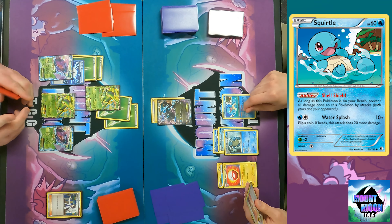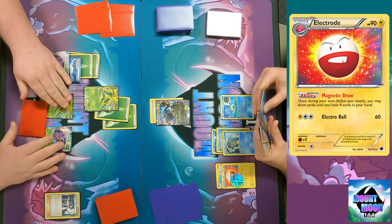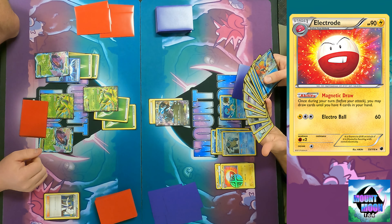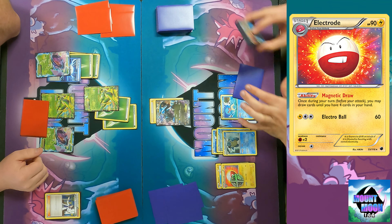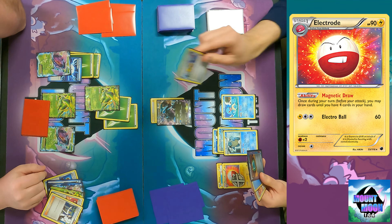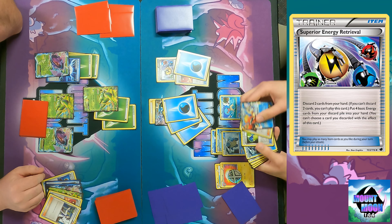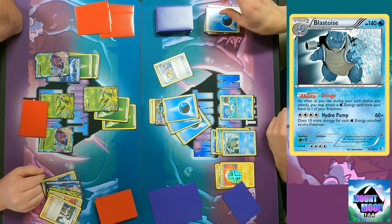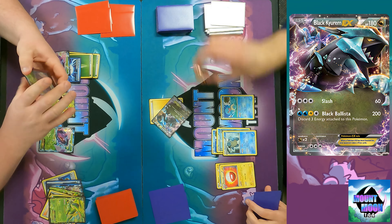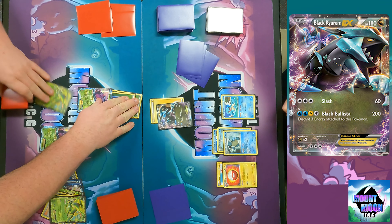I bench the Squirtle and use Magnetic Draw for two more cards. I get Dowsing Machine — nice. I have to discard the Ultra Ball and an energy for it, but I only need three Energy this turn anyway. I'd love to play a Lysandre again but I can't and still attack. I discarded two to draw up to four with Magnetic Draw. Black Ballista again — very powerful card, just one-shots anything basically.